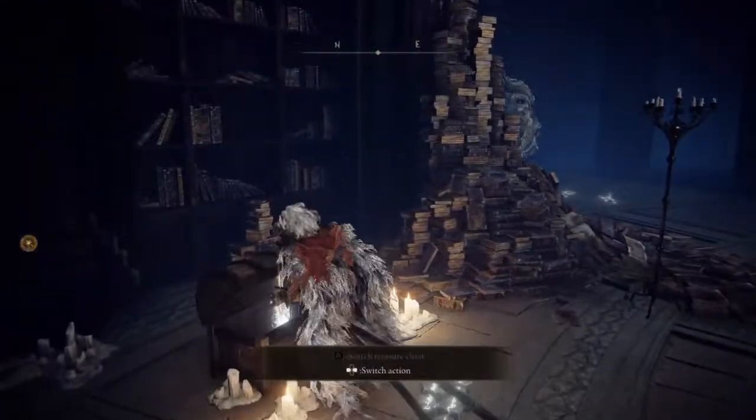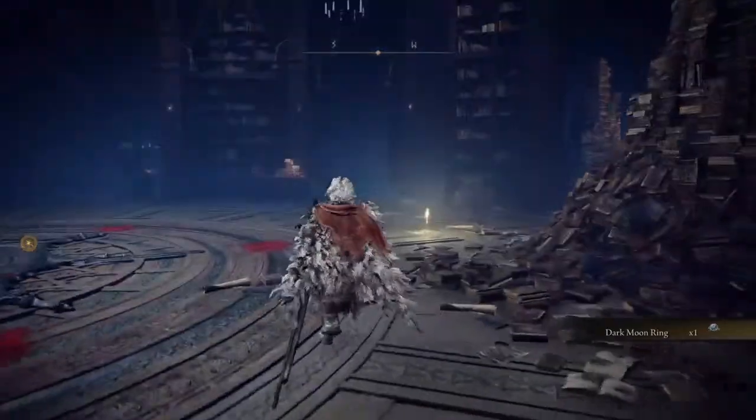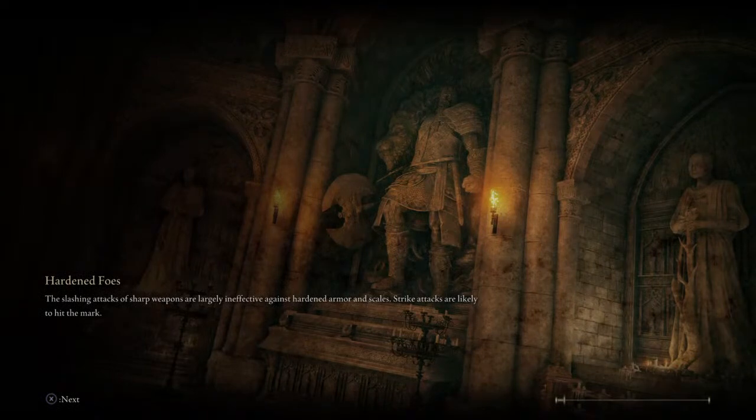We're going to go ahead and open this chest. Take the Dark Moon Ring — that's gonna be very, very important. After we've done that, it's crazy that the Lake of Rot is below the Raya Lucaria Academy. Once you have your ring, teleport back to the Grand Cloister.